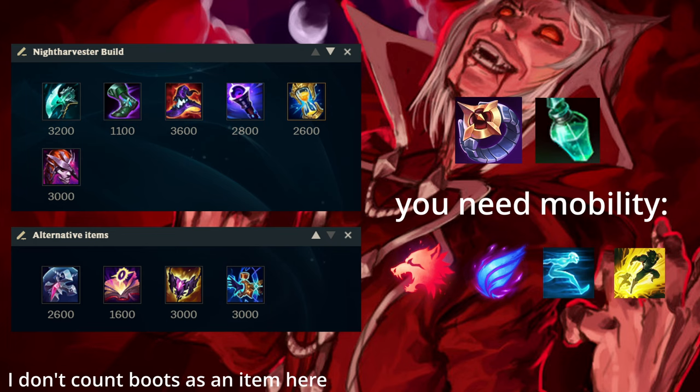If you go Rocket Belt you need Cosmic Drive or Horizon Focus as a second item because Rocket Belt doesn't give you Ability Haste, which is very important for Vladimir given his high cooldowns. That means if you need Void Staff early because enemies build Magic Resist, you can only build it as a fourth item with Rocket Belt, or you sacrifice Cosmic Drive or delay your Deathcap — which feels very suboptimal. If you go Night Harvester, that changes drastically: Night Harvester gives you Ability Haste through its build path and Mythic passive, so you can build Deathcap second and Void Staff third.